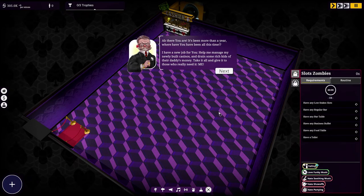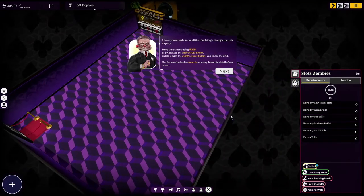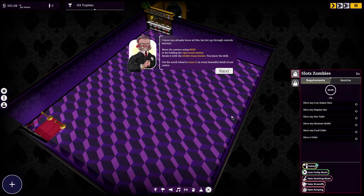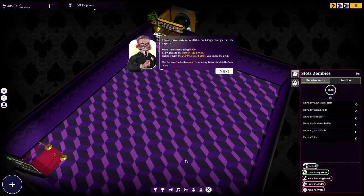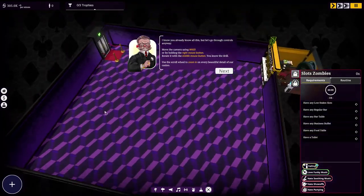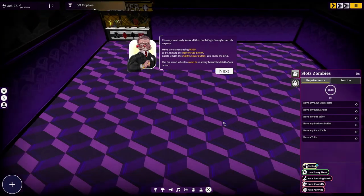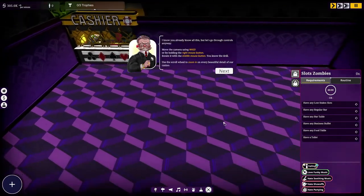He kind of reminds me of a character from Trans Ocean 2. But anyway, let's go through the controls: move the camera with WASD or by holding the right mouse button, rotate with the middle mouse button, and use the scroll wheel to zoom in on every beautiful detail of our casino.